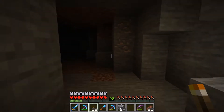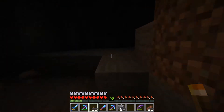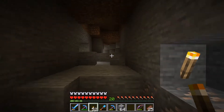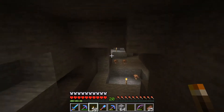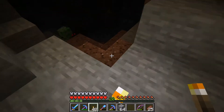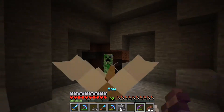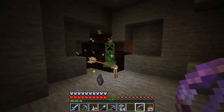What we're going to do is use a method that I like to simply call 'torch in, mine out.' As the name implies, when you first go into a cave you walk your way in and place torches. When you've found a cave that you're ready to explore and mine out, you're going to first work your way in with torches.